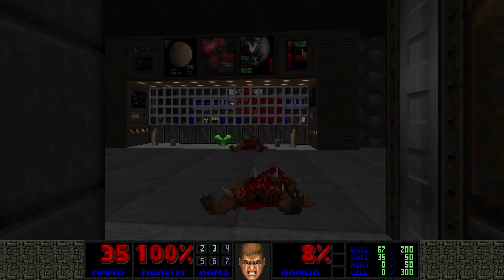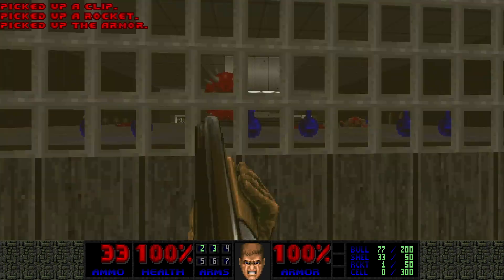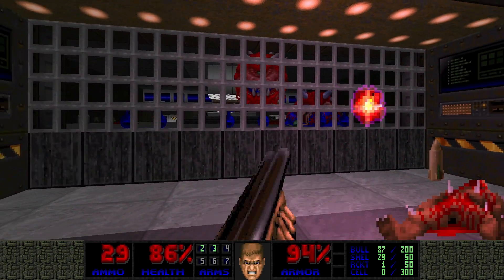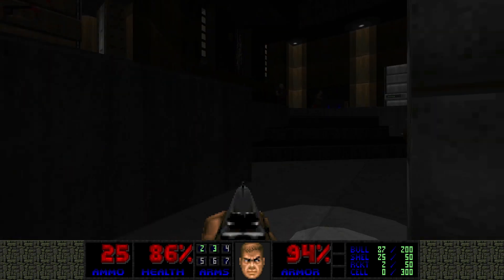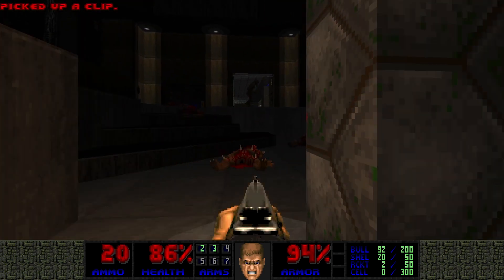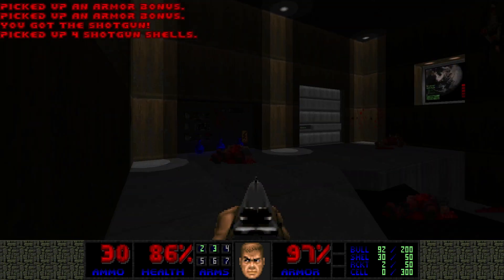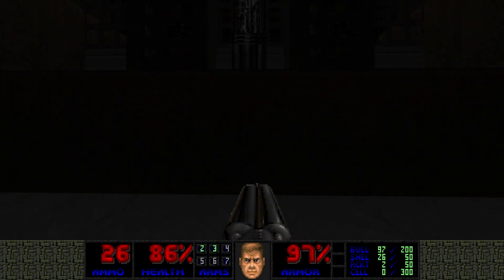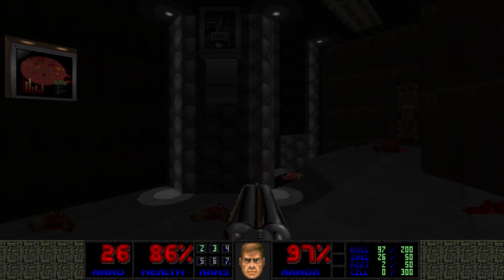These lifts keep lowering and raising. There are some demons trapped in here with a blue key inside this room. There's absolutely no rhyme or reason to the pathing I'm taking right now — I'm just going where the enemies are. There's one more. The strobe light makes it hard to see. Look at the lighting.